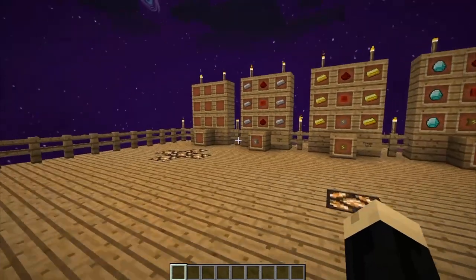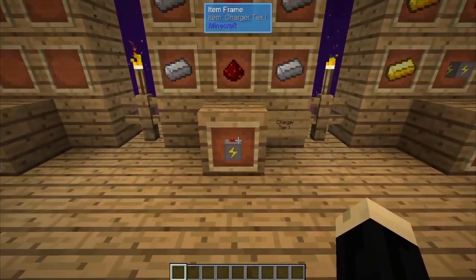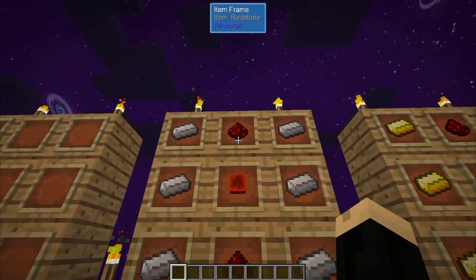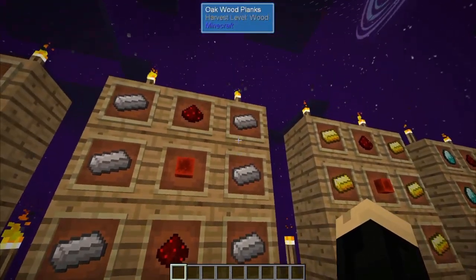So there are several different types of chargers. First, there's the charger tier 1. For that, you're going to use 2 redstone, a block of redstone, and 6 iron ingots.